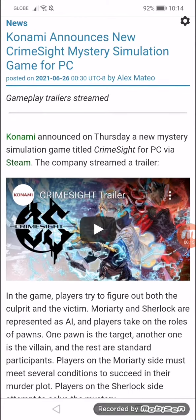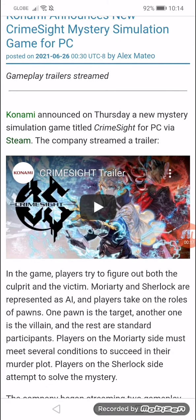In the game, players are trying to figure out both the culprit and the victim. Moriarty and Sherlock are represented as AI, and players take on the roles of pawns. One pawn is the target, another one is the villain, and the rest are standard participants. Players on the Moriarty side must meet several conditions to succeed in their murder plot, while players on the Sherlock side attempt to solve the mystery.